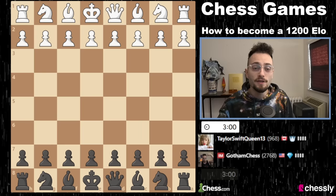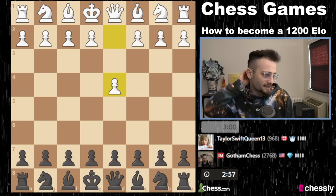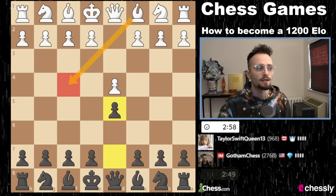This is Blitz, and I did this specifically because I didn't want to make a 40-minute video. These games will be a little bit faster, and then I will analyze them, but you should play 10 or 15-minute games to improve. So at the 968 level, let's assume you know nothing about chess. I imagine we're going to get a London because it's one of the most popular openings.